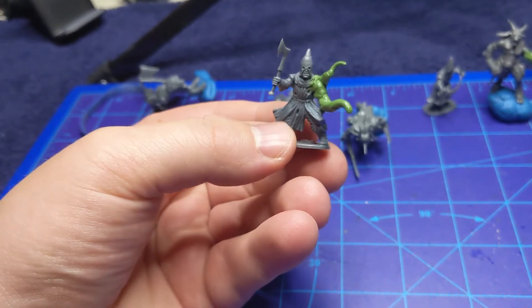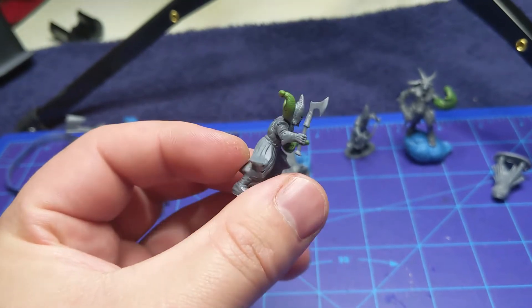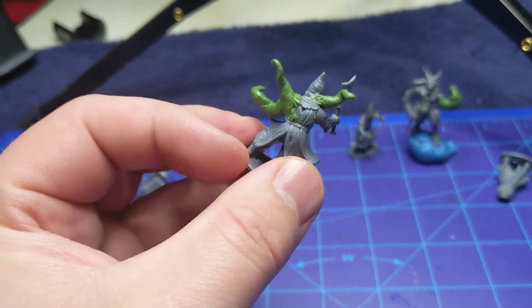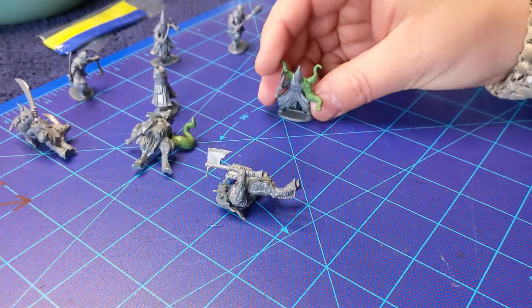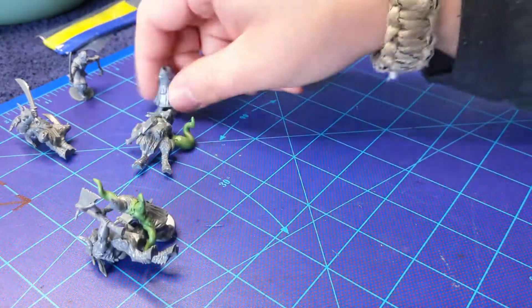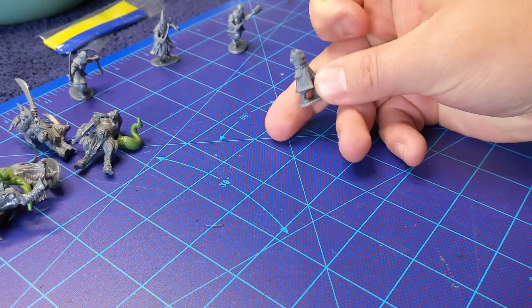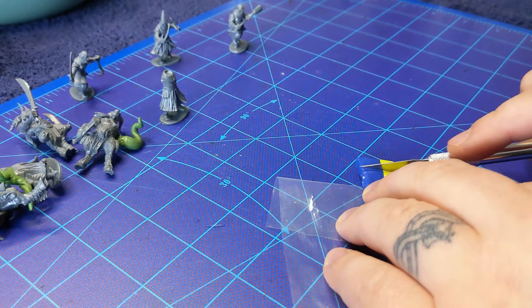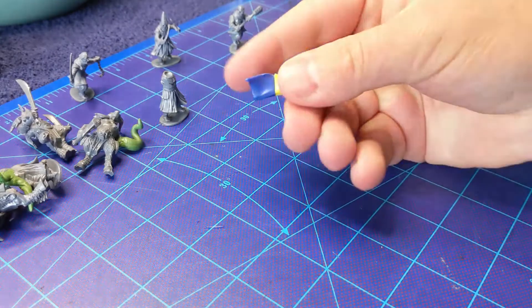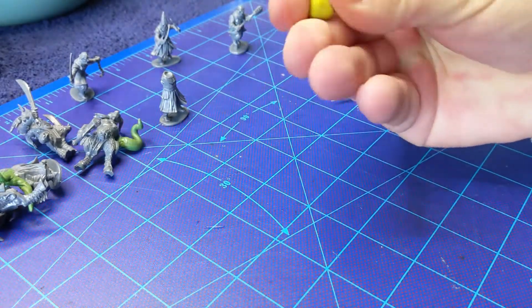I wanted to give them tentacles and mutations that made them look like they came from the Chaos Wastes or something. If you're familiar with Warhammer Fantasy or something like the Area X Trilogy or the movie adaptation Annihilation — some characters who came from a spooky place of dark magic. You can see this one here. I did nothing — I just cut out the torso — because I'm about to go nuts with tentacles and mutation customization on this.